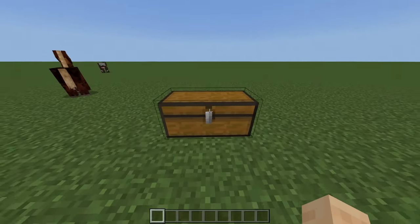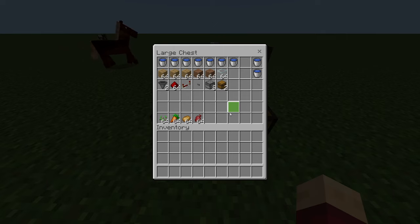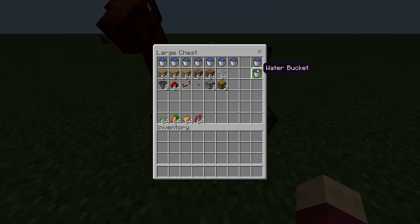To get started on this farm we're going to require the following materials: eight water buckets, three stacks of blocks of your choice, two stacks of dirt, one stack of glass of your choice, two hoppers, a handful of redstone, one redstone repeater, one button, eight dispensers, two chests, and any crop of your choice — you could do seeds for wheat, carrots, potatoes, or beetroot.